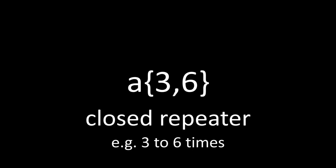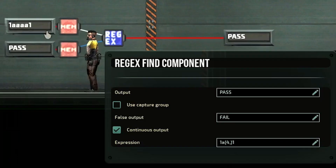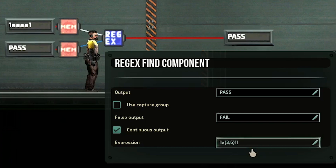If you want an upper limit on how many of the same thing you see, put another number after the comma. So {3,6} would accept anything with 3, 4, 5, or 6 A's. For example, with 4 A's in my input, putting {3,6} passes because we have between 3 to 6 A's. If I lower the range to {3,4}, it still passes because we have up to 4 A's. However, if I change the range to {2,3}, it will fail because we have too many A's — we have 4 but it only accepts up to 3.